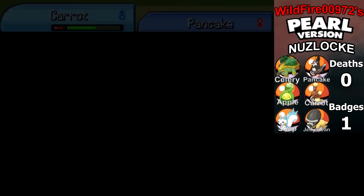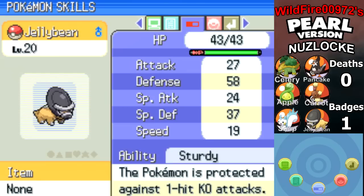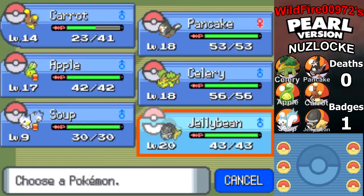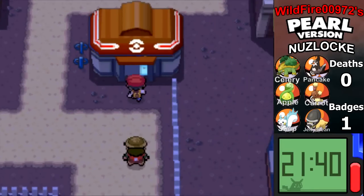So let's check out Jelly Bean — level 20, Lax nature. A Lax nature raises defense but lowers special defense. Holy cow, look at that defense stat! That's actually really good. Its moves are Taunt, Metal Sound, Takedown, and Iron Defense. Jelly Bean might be a good Pokémon to fall back on in case I need a defensive wall, or I may end up using it — I'll give it a little thought.